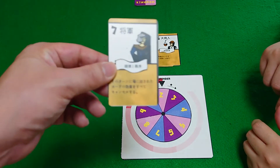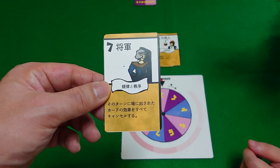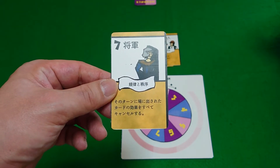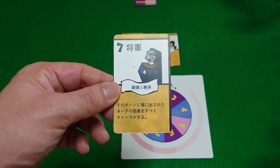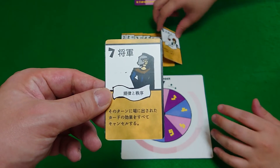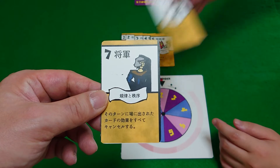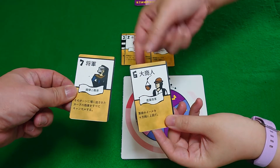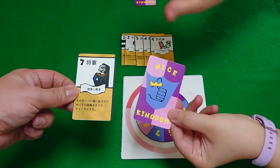Number seven is the general. The general is the only card that acts out of turn, in that it will totally freeze the action of that turn. For example, regardless of turn order, if I play a six and Daikon plays a seven, my six would be totally cancelled.